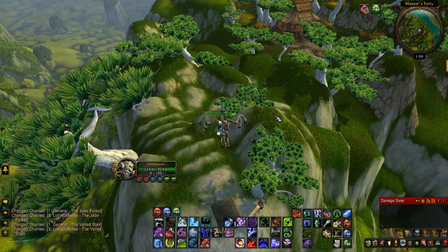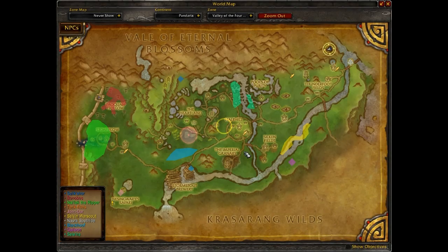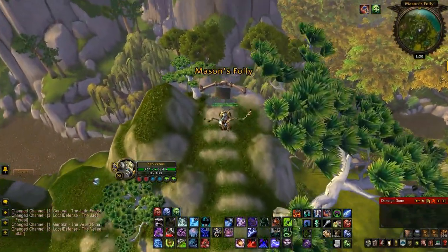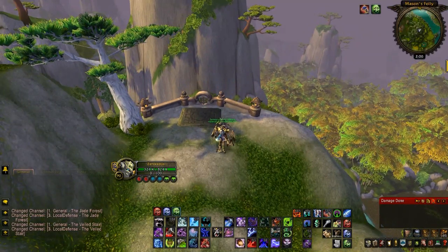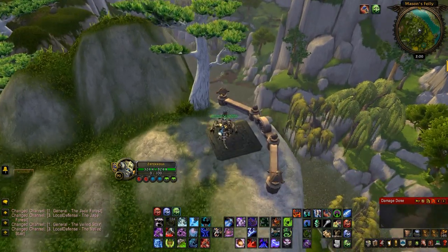Here's the fourth hidden Pandaren item, also in Valley of the Four Winds. It's not as easy to find as the others. There's a large pathway that leads from Valley of the Four Winds to Kun-Lai Summit right here. It's going to be west of Pang's Stead — follow the mountain side all the way to the grassy climb in Valley of the Four Winds, walk up those steps, take a right at this village, and follow it all the way down to the edge of this mountain. The mallet is right here on top of this stone slab.